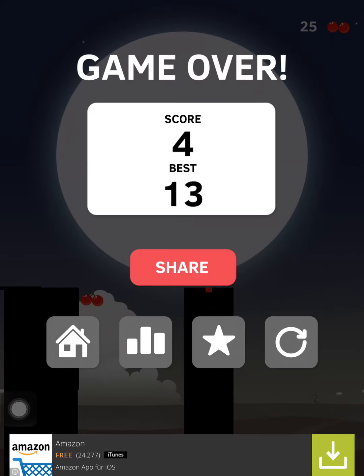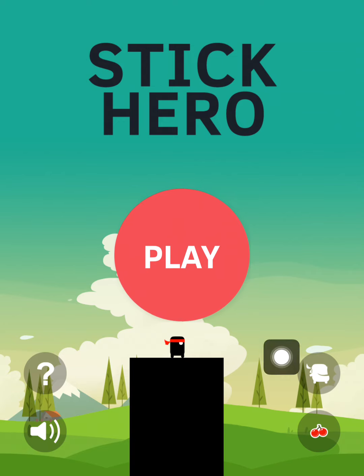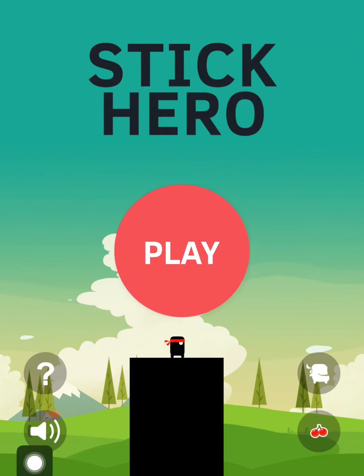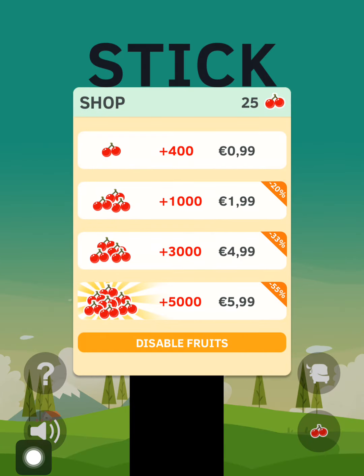I think 25 is the cutoff to get a new character. So you can click on the home button, and then here you can get the new characters. And here is the button where you can buy cherries. You can see there are in-app purchases — for one euro, or it might be a dollar or some other currency.